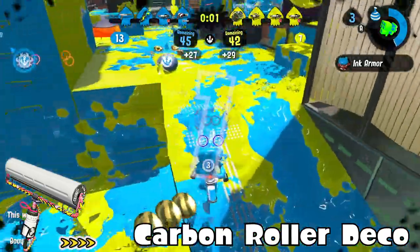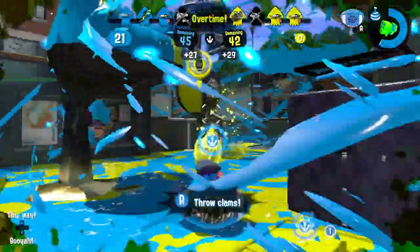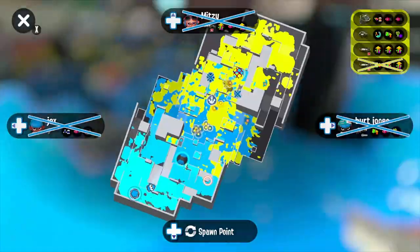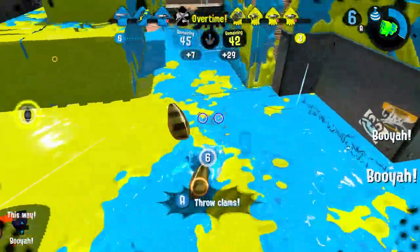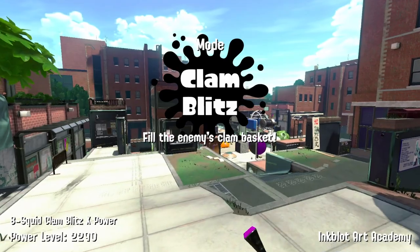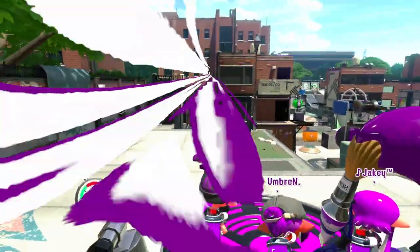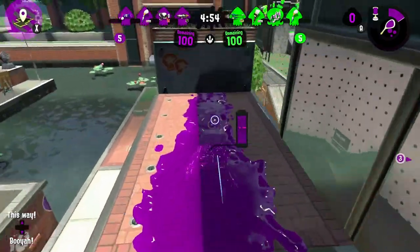Carbon Roller Deco — I want to rate it lower, but being able to have Burst Bomb is really good because the Carbon Roller can't always kill up close. But with Burst Bomb, you just throw a burst bomb and do your horizontal swing — you're probably going to kill your opponent one way or another, even without Damage Up like in Splatoon 1. You need to be really up close to get a kill with the burst bomb, but you could do that 60 damage swing and they'll probably die sooner than you think. Auto Bomb Launcher — I'm not sure how I feel about it, but it's better than Curling Bomb Launcher at least.